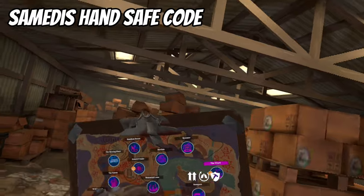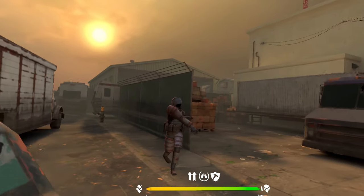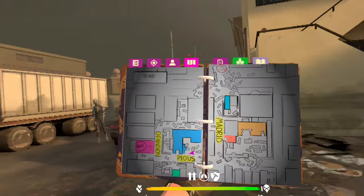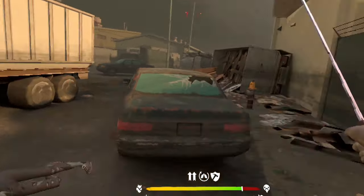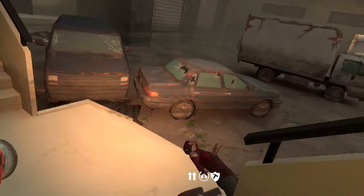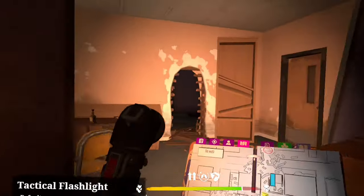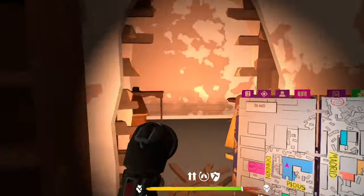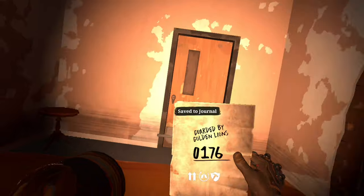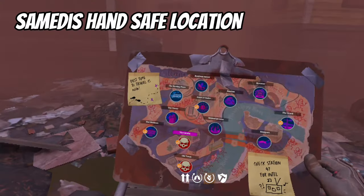For Somebody's Hand code you're going to want to come down to the Ward and then go to this little blue building right here. Once you walk in, go through this door and through the hole in the wall. Once you get in this office with the computer on it, the code will be waiting for you right here. There's also a cool picture here you can take back to the resting place.